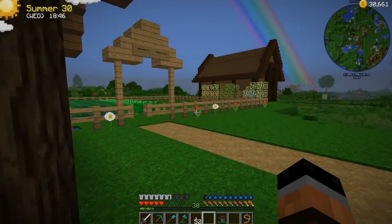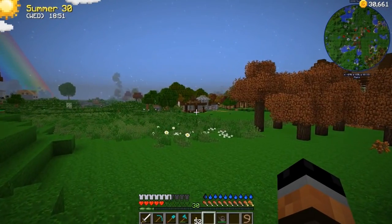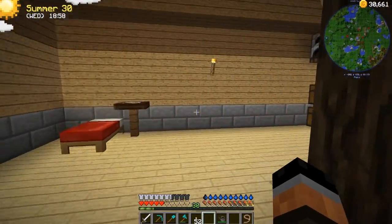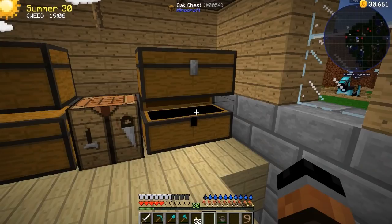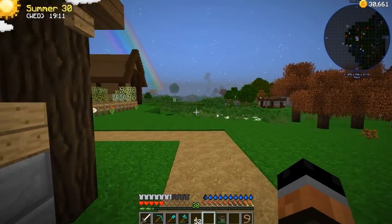Hello everyone. Welcome back to Farming Valley episode number 10. Since we last left off, I've done some more mining, as you can see. I've gotten back to level 30, and we've got a lot more resources now. We've got some more stone, we've got more wood, and we're good to go. I think it's time to head over and talk to Yuluf. We also got plenty of money for the time being.